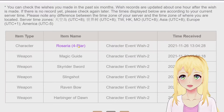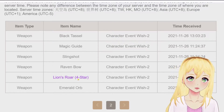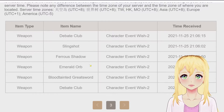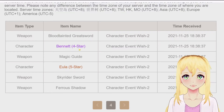So you can see there's Rosaria — that's 10 pulls. I was unlucky on that 10 pull, but here's a Lion's Roar before that — that one was 9 pulls since the last one. The game keeps track of all of this in your wish history.